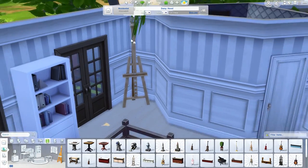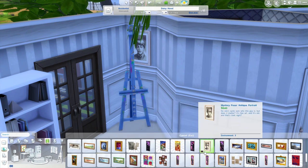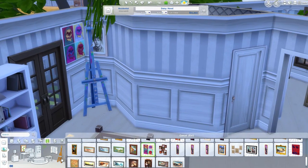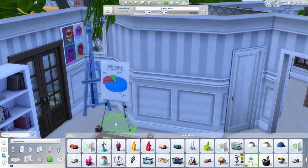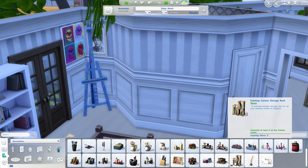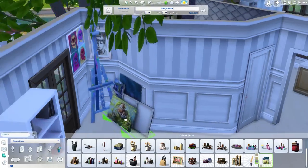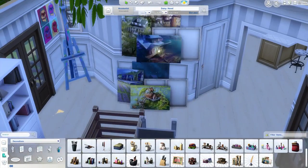Here's the easel — I think that's the first time I've ever changed the color of it, which is pretty interesting. I was looking for the other sort of decorative paintings that you just put on the floor using the career unlocks cheat. Found out they're in clutter. These are what you actually unlock from the painting career — is that even a career? I guess it's a painting career.